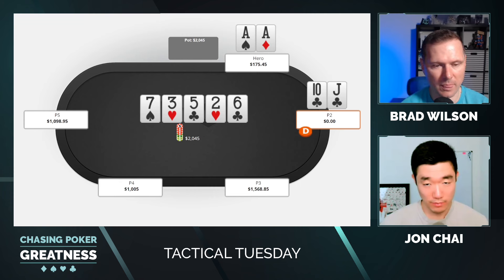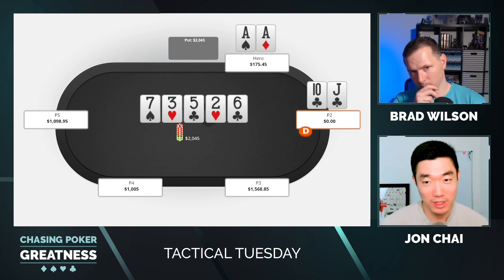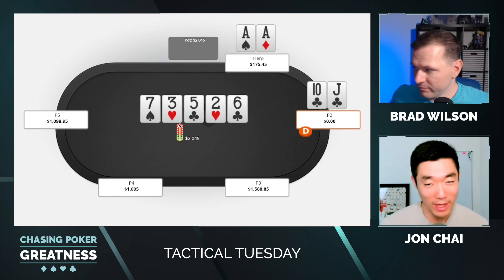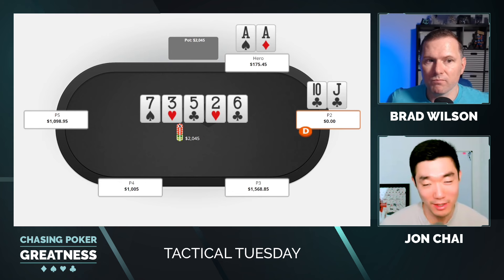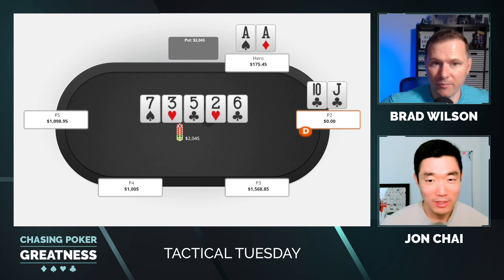I totally agree. It's something I've gotten a lot better at under your coaching — just being able to recognize that this board looks really scary, but it's actually not as scary as it looks because the value they're repping is extremely narrow, especially in a four-bet pot on a low board. How well can they really connect with a board architecture like this?